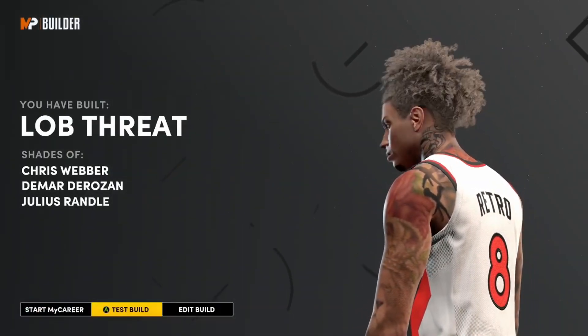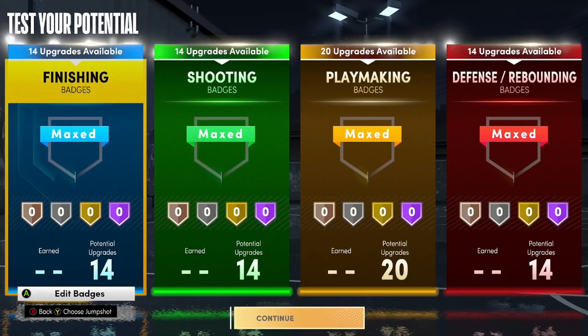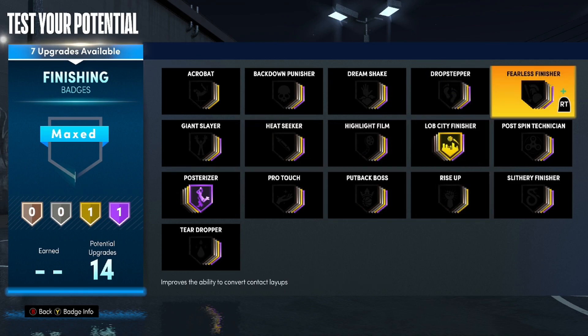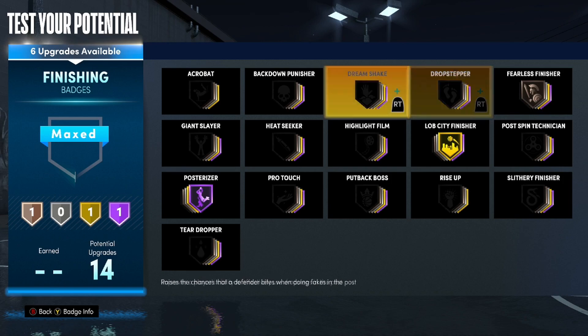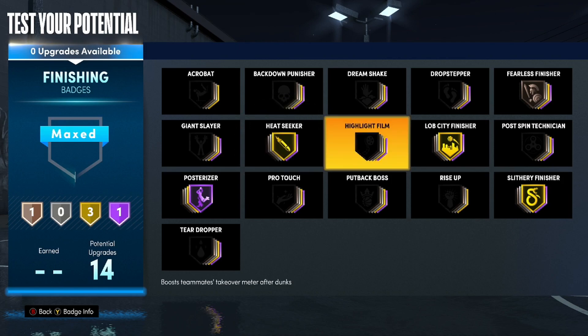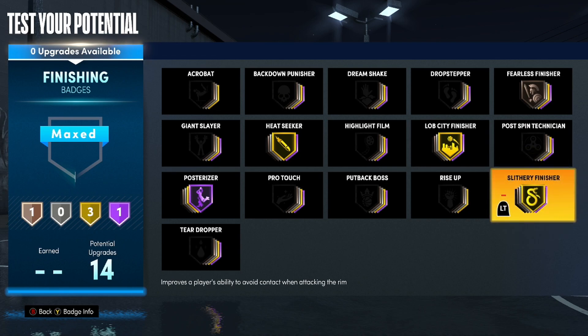Let's get into the badge setup — it's a little different since we have less finishing and shooting but more playmaking. Posterizer is a good one. OB City Finisher — gold is fine, you can get by with bronze or silver, but since it's a lob threat I'm putting it on gold. Fearless on bronze to help make contact layups. Slithery we can do silver or gold, and then Heat Seeker on gold. Slithery helps with layup animations, not contact dunk animations — that's why you can do silver or gold. This is a good spread.